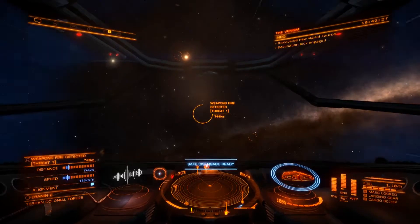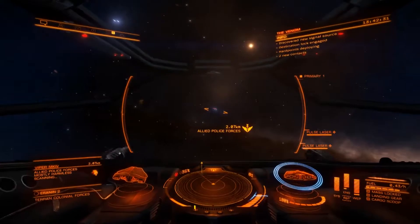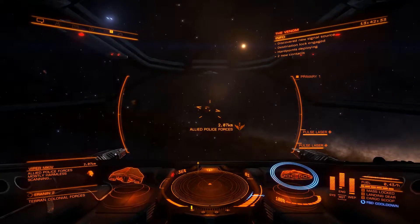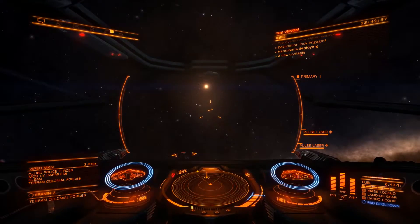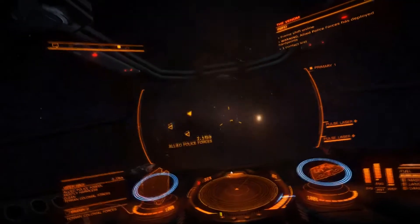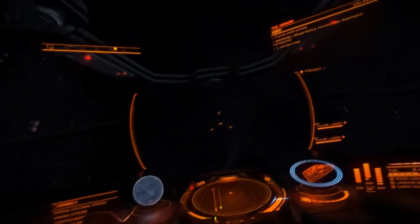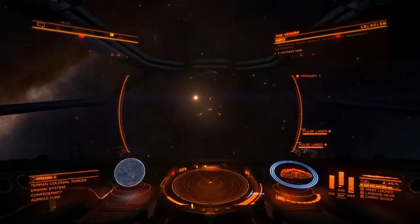Safe disengage is ready - let's pull ourselves out into normal space. There's the Allied Police Force - don't want to attack them because they're on our side. We're going to have to tab through the ships to see who is who in this part of the system. Let's hope we can find our Lindsay McClurg - we've come for your head!